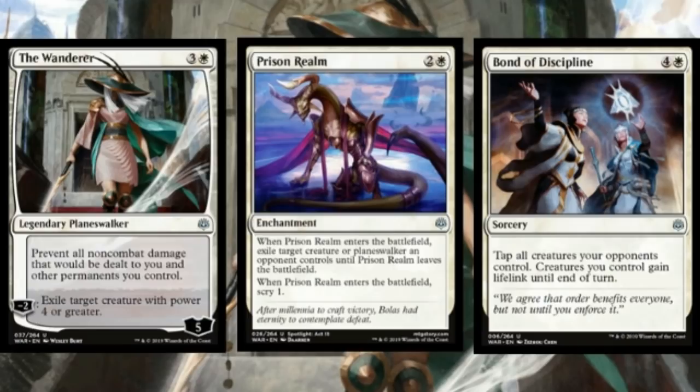There are two uncommon planeswalkers in each color, and I've picked the one I think is better for sealed play. The Wanderer is going to take out huge bomb creatures your opponent hopes to win the game with. Sometimes it will be a somewhat dead card, but it is removal at least twice — not to mention proliferate tricks that can allow you to use it more. It's basically a two-for-one against your opponent's best creatures some of the time, and it even keeps your opponent off things like Chandra's Pyrohelix and other damage-based removal.